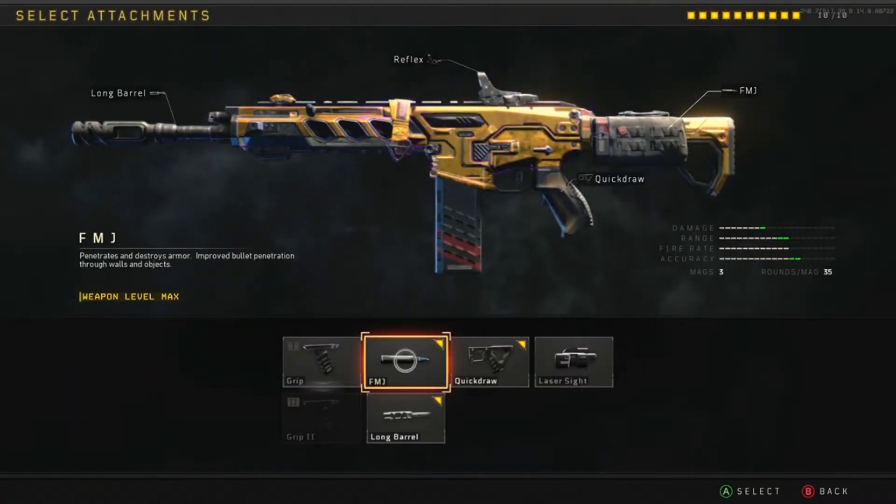I use FMJ. I don't use Grip 1 or Grip 2 in this situation because I feel like this gun is a laser as it is. You don't really need to add anything to balance out the accuracy — the accuracy in this gun is already amazing. I like to use FMJ because the penetration destroys armor and you get improved bullet penetration through walls and objects. I like to get a lot of FMJ kills and try to kill my opponent any which way I can, even if they're hiding behind walls.